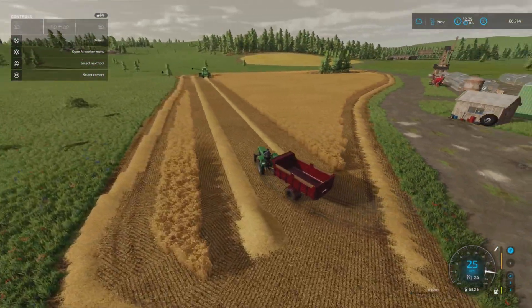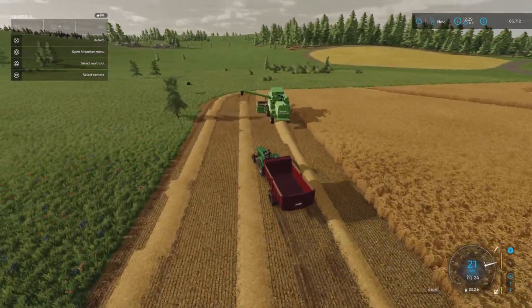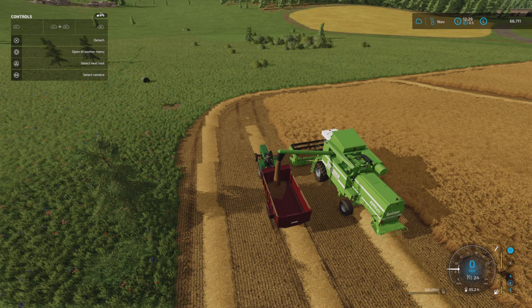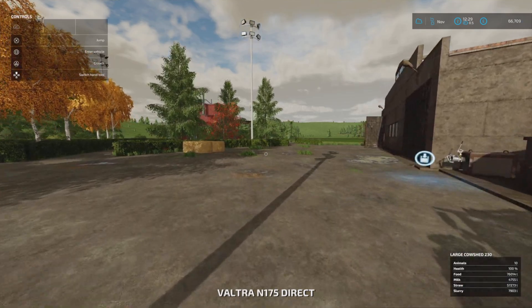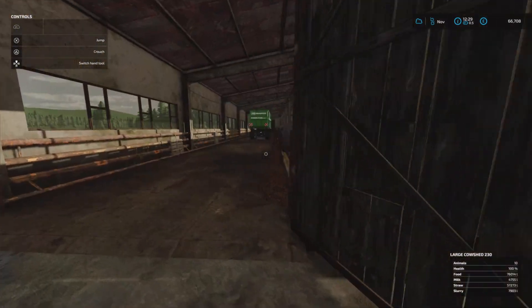So he did a headland pass around the trees and he's done one and three quarter of a pass. We'll leave him to do that. We have got straw bales there, but I think we're okay for everything at the moment. I've left the trailer in there - it's still got some hay left in it.